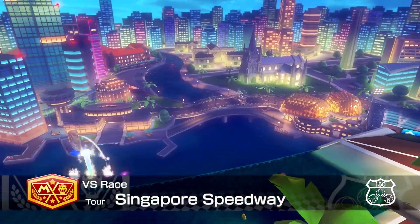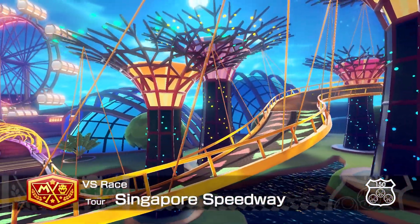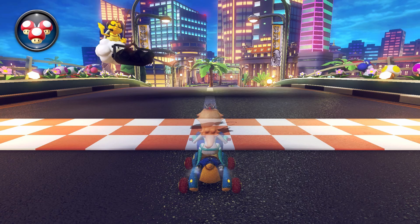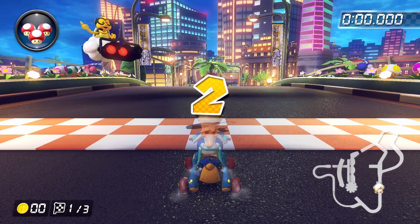Welcome to part 32 of the Basic Training Booster Pass Edition. Today we're going to cover everything you need to know to play Singapore Speedway on 150cc. The recommended build for this course is going to be Rosalina, Teddy Buggy, Rollers, and Paper Glider.